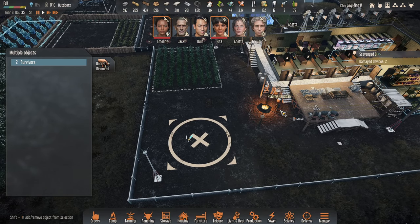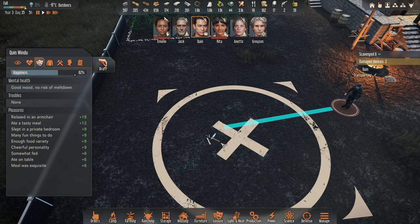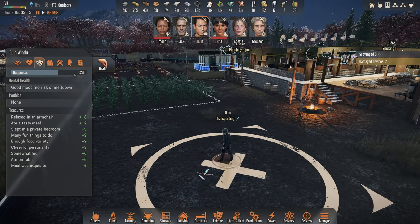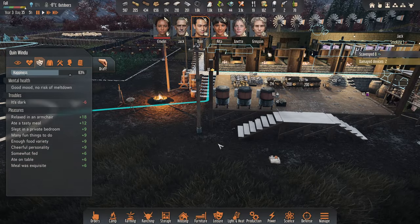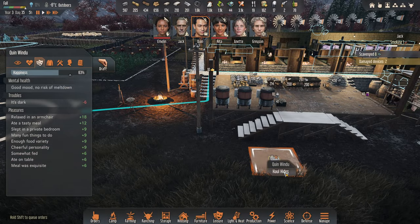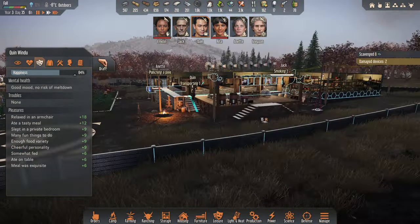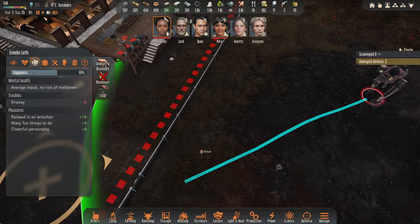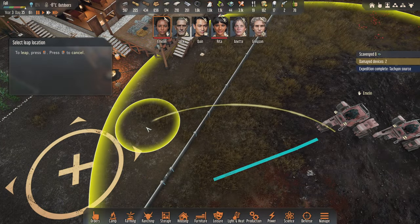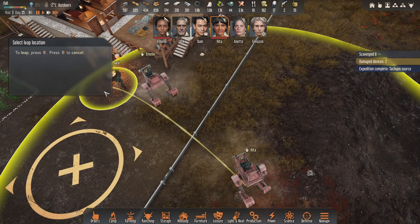We've got a laser pike here — Quinn, could you haul the laser pike in please? Where is there a laser pike on the ground, I wonder. And could you also haul the hides please? Let's get these ladies back into the base. Yeah, that went much better. Going out and attacking them up front is definitely the way to go.